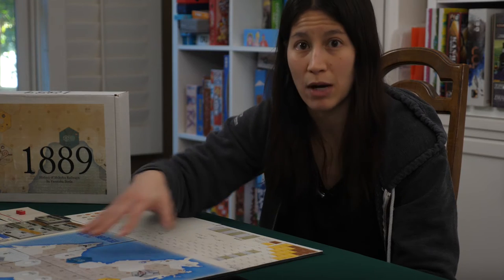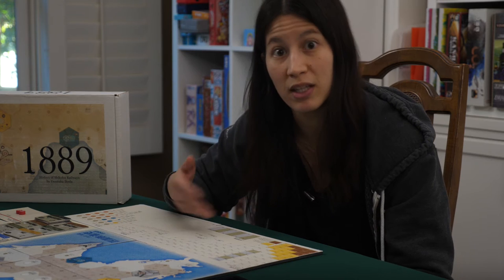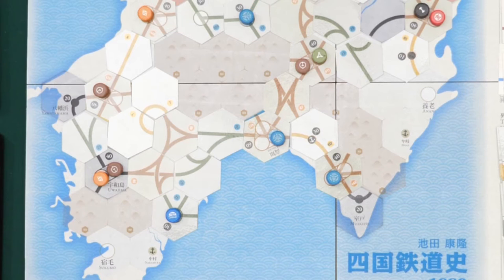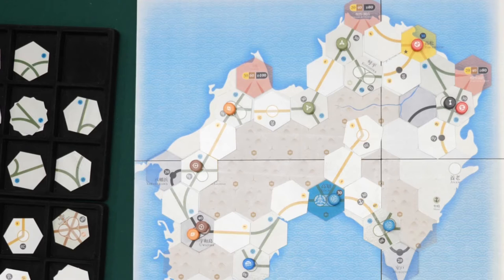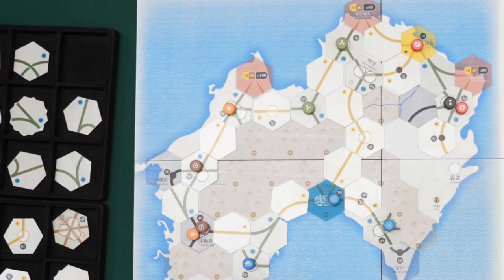There are a bunch of mountains on the map that cost money to build track on. Even though there's a private company that allows a corporation to build track on mountain hexes for free, it's still difficult to use it effectively, so a lot of track ends up going around the mountains. But sometimes, in order to get the good payouts, you'll need to build track through the mountains, so the track cost is something you'll need to keep in mind for your corporations in addition to train and token costs.